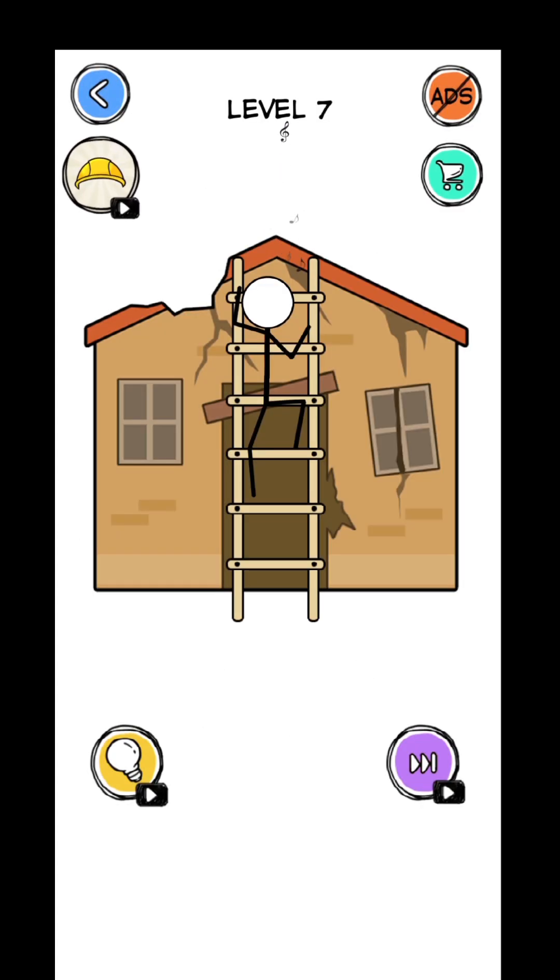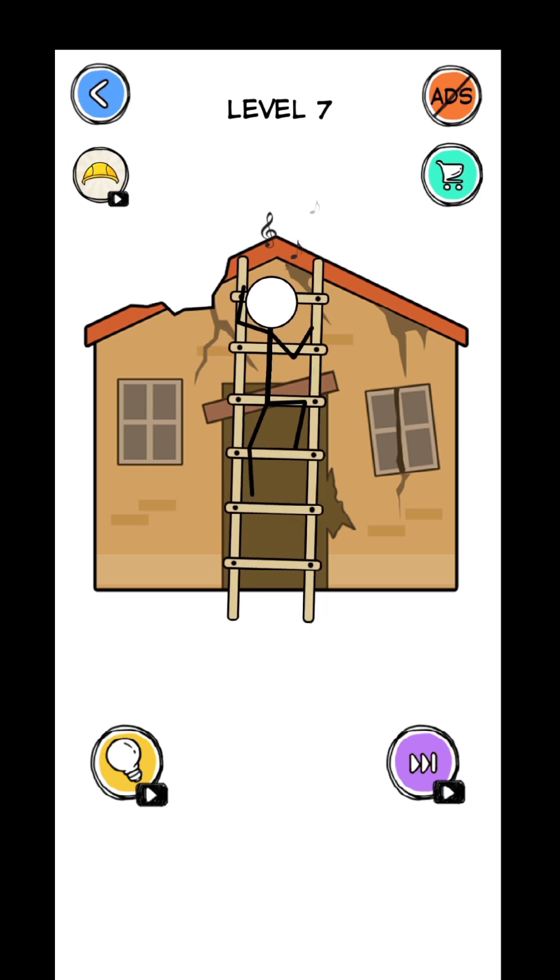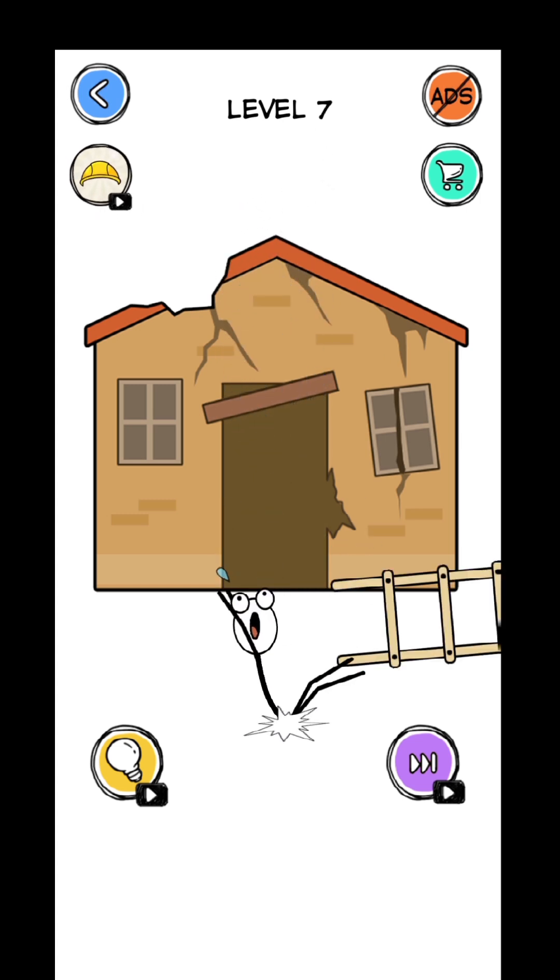Repairing the house. Let's try cutting the ladder — not working. What about destroying the house? Not working as well. Let's try tapping the ladder. You can shake the ladder — shake it. He fell down.